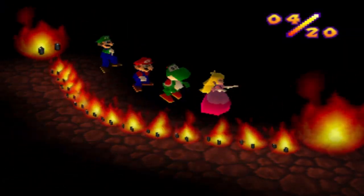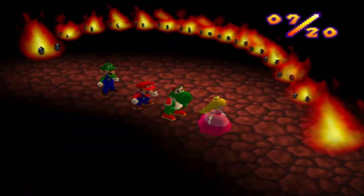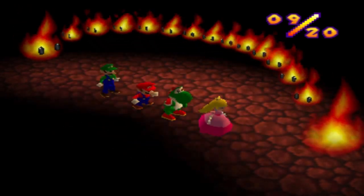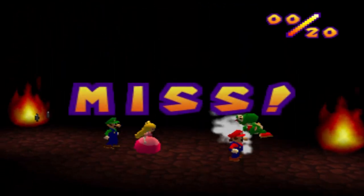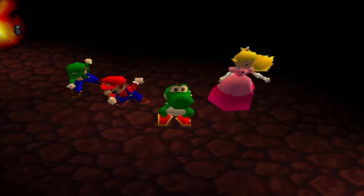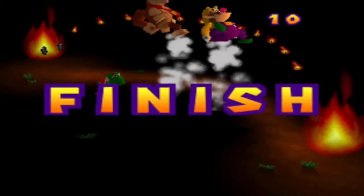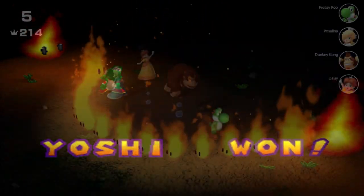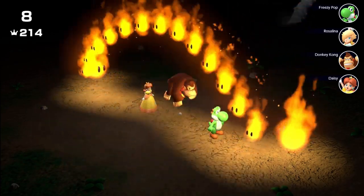Hot Rope Jump is a four-player minigame where the players jump over lava bubbles. The longer you hold the jump button, the higher you jump. The jump rope moves faster and faster as the minigame goes on. If one player hits the jump rope, the minigame ends and that player loses. If all four players reach 20 jumps, they are all winners. In Mario Party 2, the minigame continues until one player remains, and the jump rope also changes speeds throughout. In Mario Party Superstars, the minigame ends once 99 jumps are reached or one player is remaining.